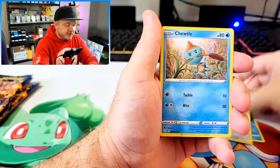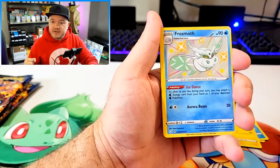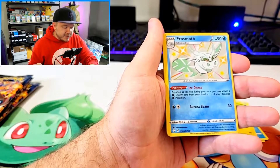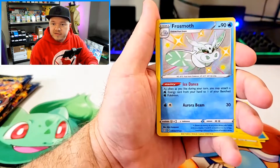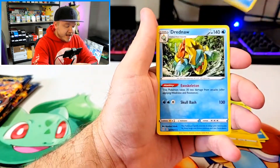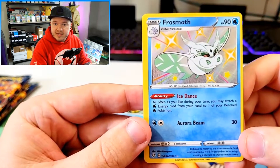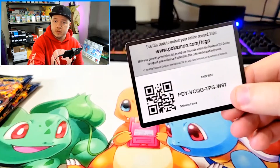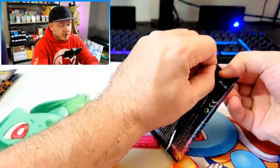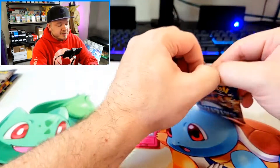We got Horsea, Cufant, Choodle, Yanma, Morpeko. Oh nice — we got a way off-center card. Holy crap, look at that left side — so thick compared to the right — but I don't think I have this one in my binder yet. The Frostmoth shiny vault card, and behind that a Drednaw regular rare. That is a fat left side, man. Code card too. That's a good start — happy we were able to start with a shiny, and especially a shiny I don't already have in my binder. I don't think I've even seen that shiny yet. Frostmoth is really cool.